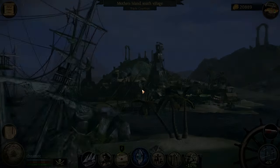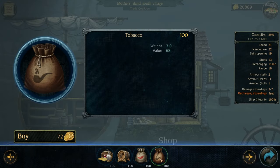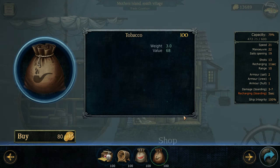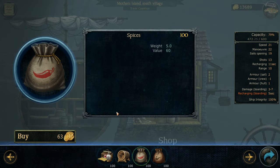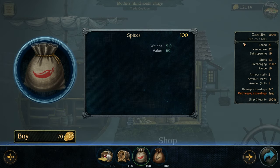I've been coming over to this port right here. What I'll do is buy up 100 of the tobacco — just like so — and I'll buy up 25 of the spices. The tobacco was 72 and the spices are 63. Now there's a little trick to it: I'm only buying 25 because I can't carry that much weight.